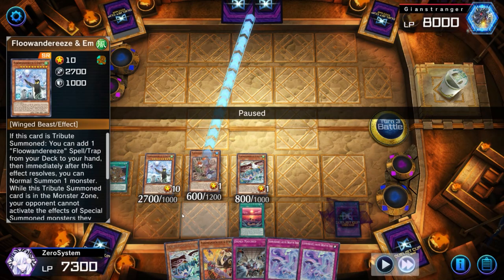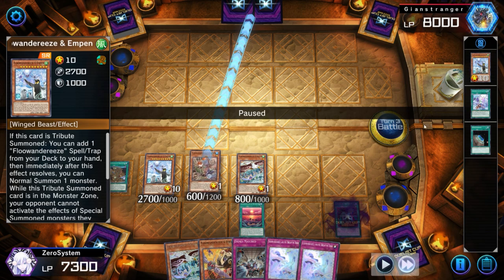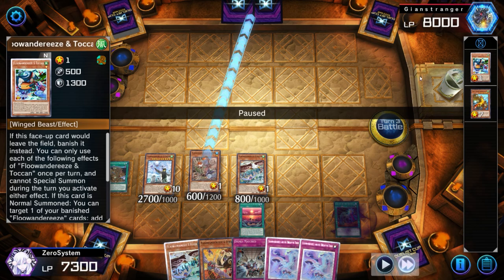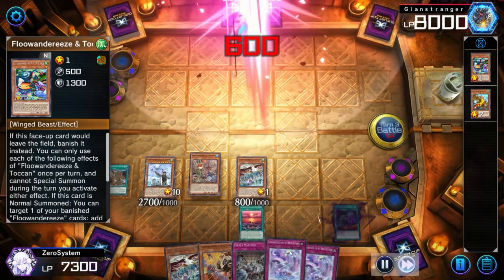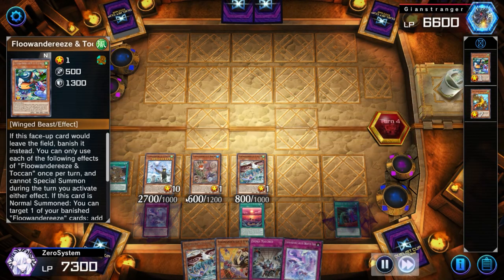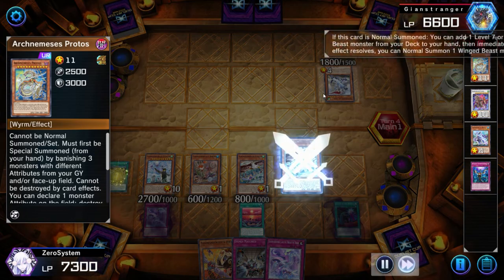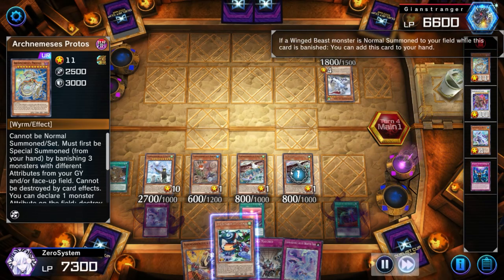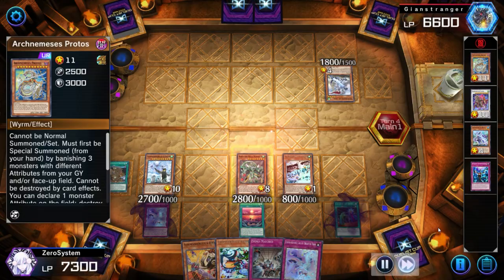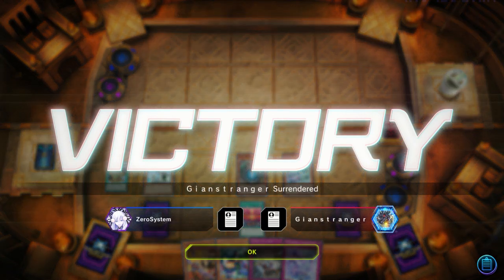I did mess up slightly — I was supposed to normal summon Street, banish Empen, then use Toucan to bring Empen back and double-tribute for another Empen. Instead I just used the one Empen and attacked into Protos, losing my Toucan. But the end board is still strong enough. The opponent is forced to normal summon again — we go Eagle, Eagle effect brings Toucan, search Ryza, and stack the Taya and Protos on top of their deck for dead draws. We have total control of the match. The opponent scoops, and that is our final match to level 20.